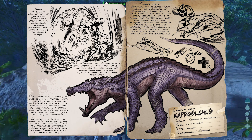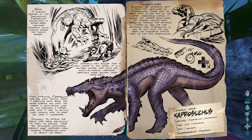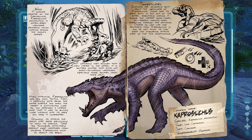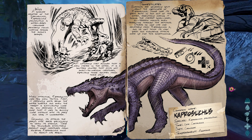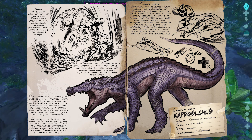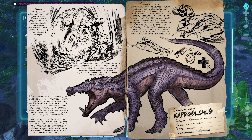A smaller relative of Sarcosuchus, Caprosuchus paladentium is a water-based carnivore primarily found lurking among the island's swamps. A naturally fast runner that is even faster in the water, it is a solitary hunter that picks off small to medium creatures, especially those isolated from their pack. When attacking, Caprosuchus uses two main tactics: first, it patiently waits below the water surface, and when the target is sufficiently close, performs a lateral jump to quickly close distance with its prey and drag it underwater.